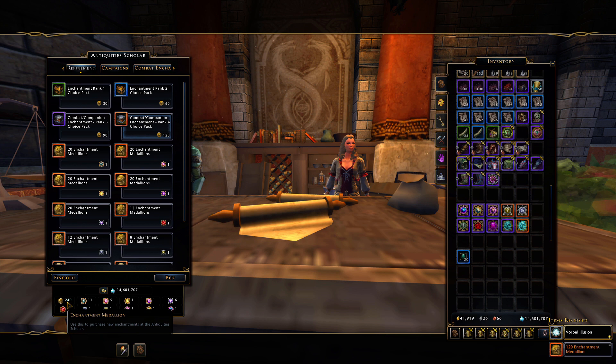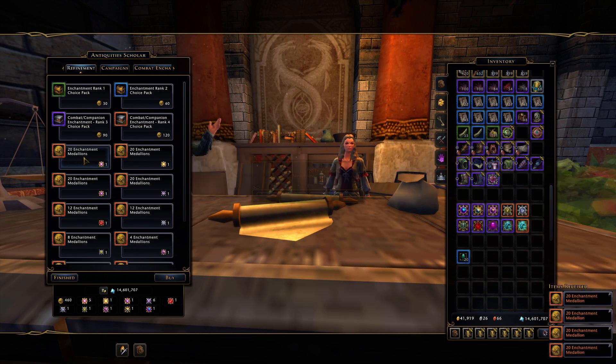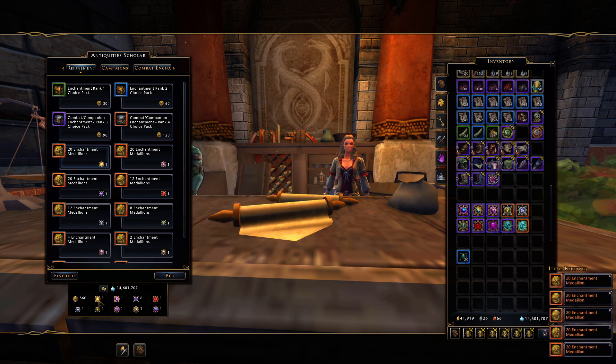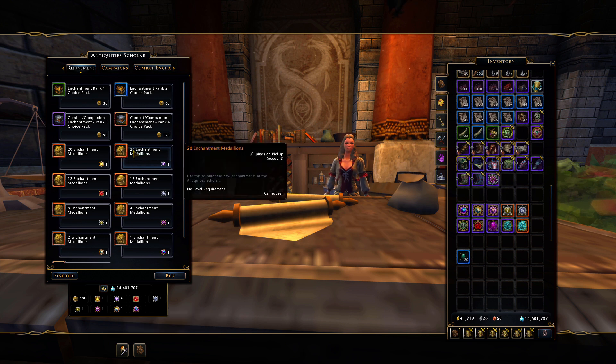I'm going to exchange all my Assassins, Darks, and Indomitable runestones as well. Runestones can also be exchanged for the same value — a rank 15 Indomitable runestone gives you 20 enchantment medallions. So everything converts at the same rate.